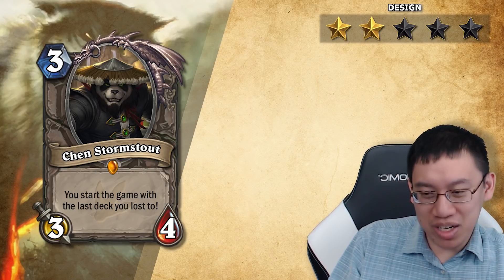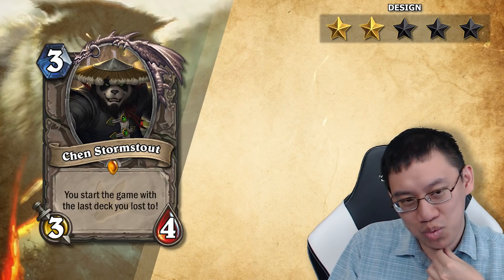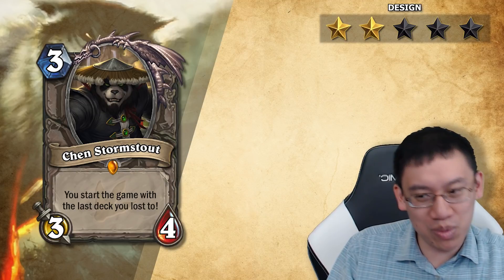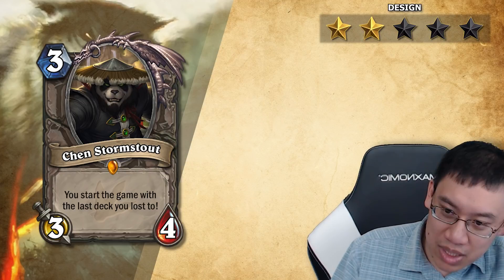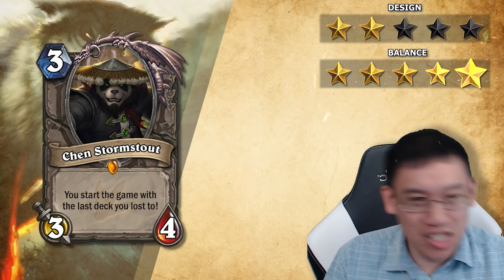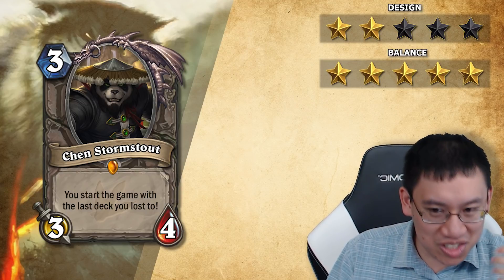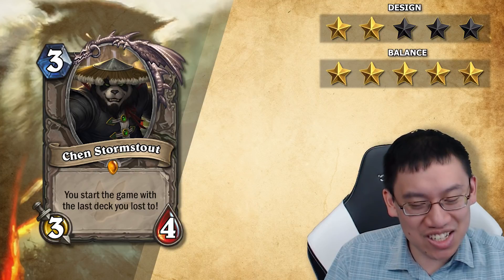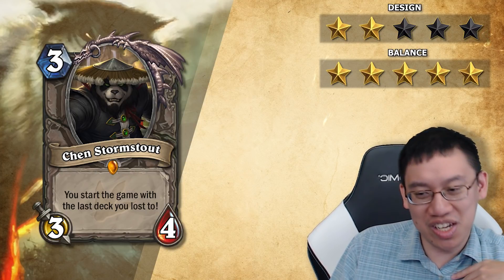Furthermore, you might argue you don't know what's going to be in your deck — well, that's going to make people really need to get Deck Tracker, which will probably load up your deck if you're playing a Chen Stormstout deck. So there's a lot of design flaws here. In terms of balance, five stars. But there's a major problem when one card can be your entire deck, because I do want Blizzard to at least get some money, and you could just play this for the two years it would be in rotation.